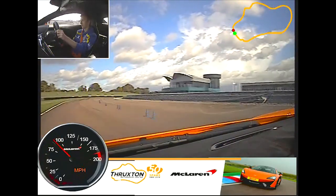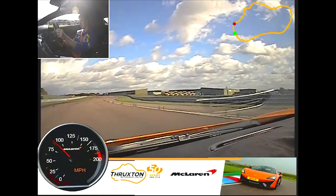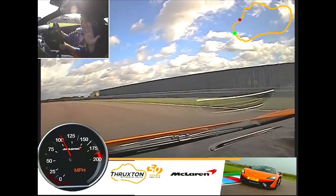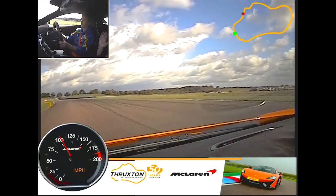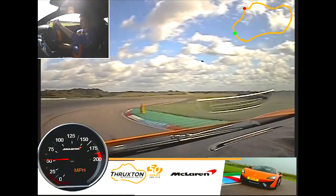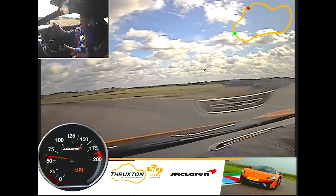Off the brakes. Gently on the throttle. Try and keep that steering smooth. Just a little lift, now gently back on. Off the brake — fourth. Off the brake, gentle throttle. Good. Let her come out.